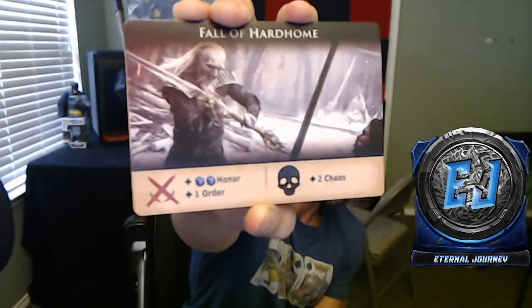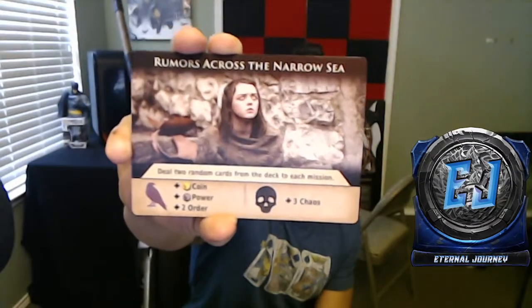There's a card called 'Fall of Hardhome' which I hope appeared in the last season — there's one of the lieutenants fighting Jon Snow. If you get the daggers... yeah, we all know. There's plus chaos and there's honor and order — you can win favor, vote. And here's a cool one: when Arya was blind, 'Rumors Across the Narrow Sea.'